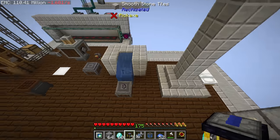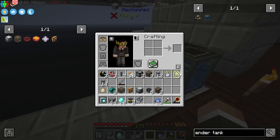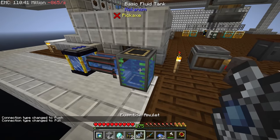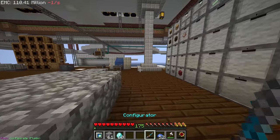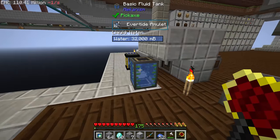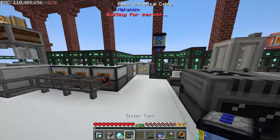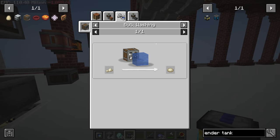We put the ender tank somewhere over here, set it to extract, then put the evertide amulet back in. Now we can get rid of this unlimited water source because whenever we need more water — for example to make more evertide amulets — we can just pull from this infinite tank of water, which is a much more elegant solution. Back on the processing island our ender tank is already set to extract and running exactly as before.